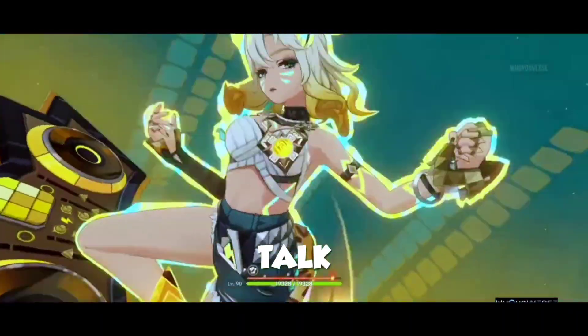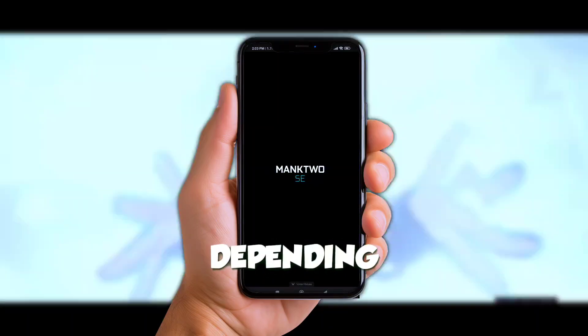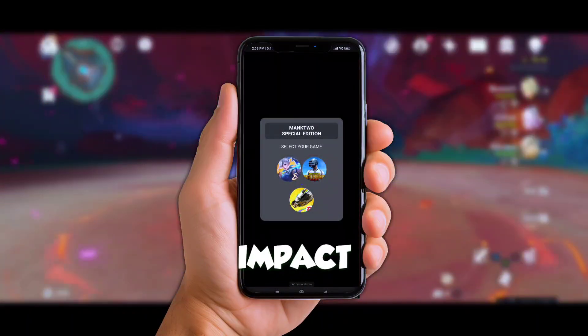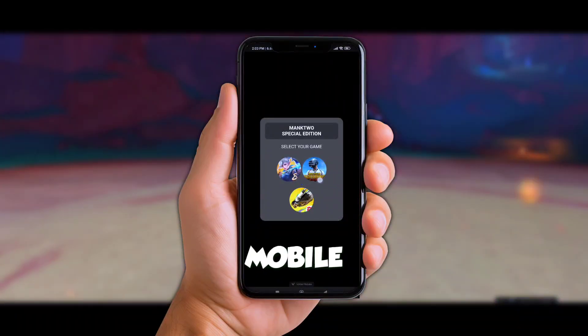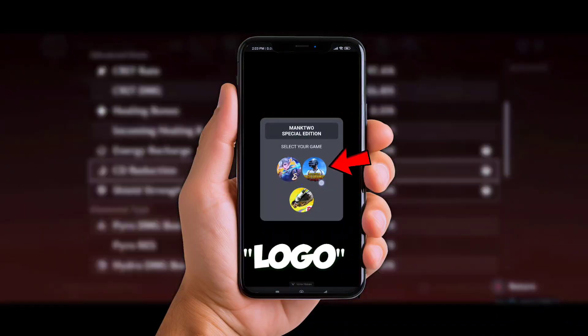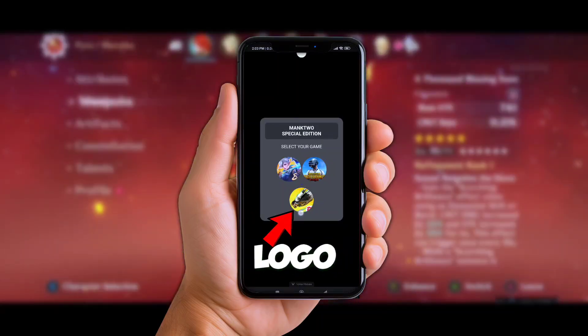So let's talk about these modules. Manc 2 gives you tailored performance boosts depending on the kind of game you're playing. For open-world games like Genshin Impact or Wuthering Waves, you're gonna want to hit that MLBB logo. For heavy shooters like Call of Duty Mobile, PUBG, or Bloodstrike, switch it over to the PUBG logo. And if you're all about that Free Fire action, they've got a logo just for that too.